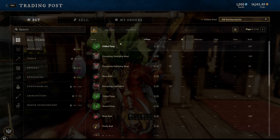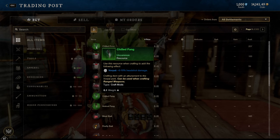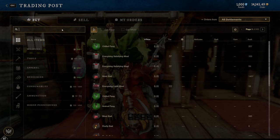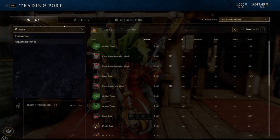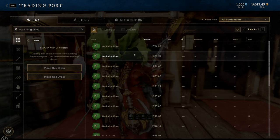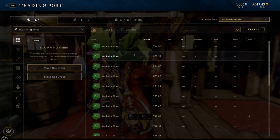There are a lot of craft mods to look at. When you open the trading post you might see something like chilled fang at one cent — obviously not worth looking into. What you want to look at are weapon craft mods and specific armor craft mods. One specifically worth looking into is the squirming vine. If we type that in, it's around 1700 — a little on the lower end, but I've seen the price fluctuate quite often with squirming vines.